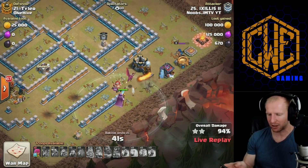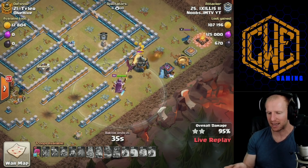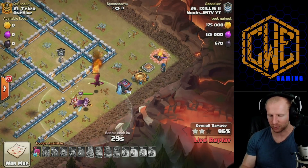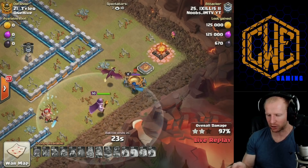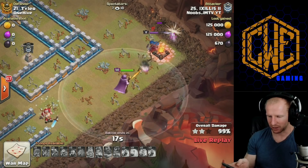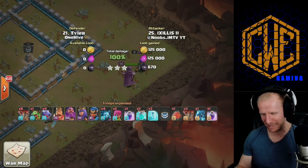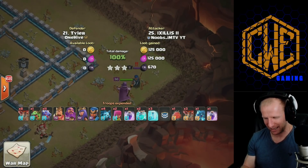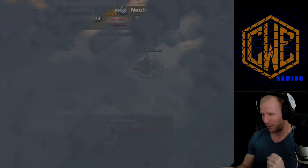Down to one dragon, king goes down — 45 seconds left. Just the warden left — does he get it? He does! The dragon survives. Now he has to get to the royal champion — this is going to be really close. He uses a couple archers as distraction. He goes after the camp, skips right over the royal champion, doesn't even need to take her down, and gets the three-star! Wow, lucky! I don't know if the royal champion could have taken down that enemy warden, but we don't have to find out.